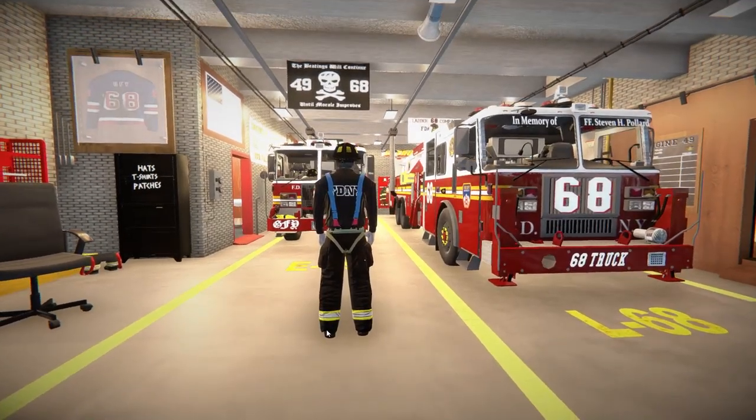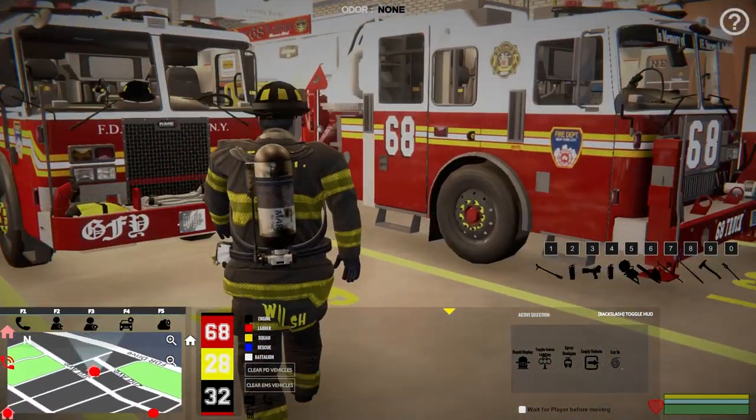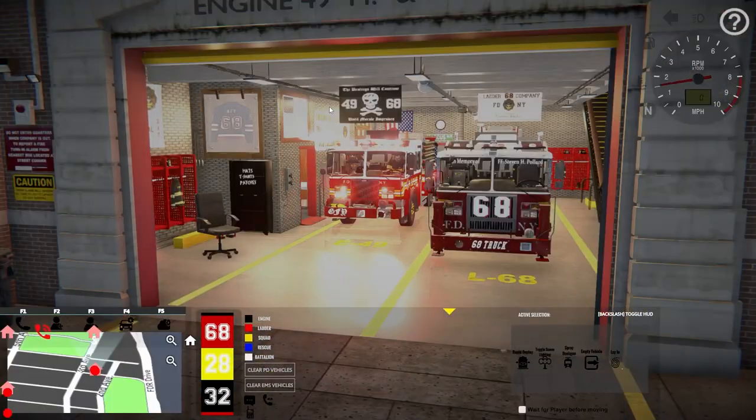Let's hop in our turnout gear, default uniform. There we go. We'll hop in and let's get rolling.